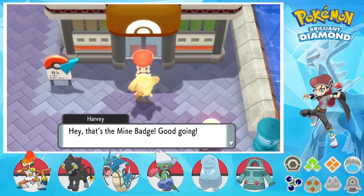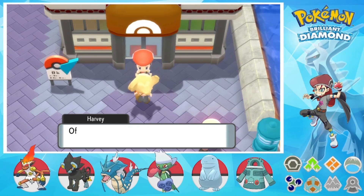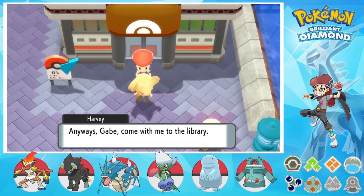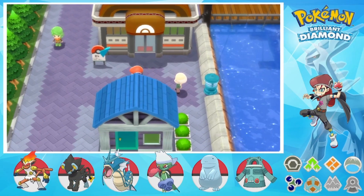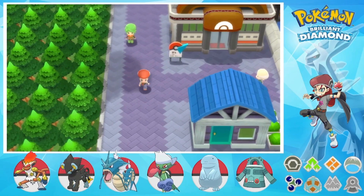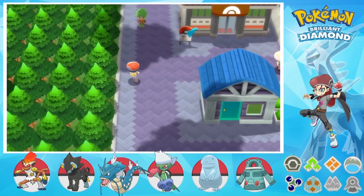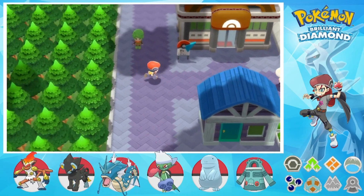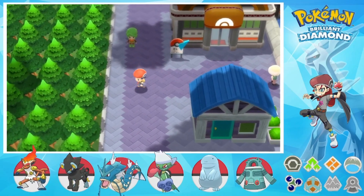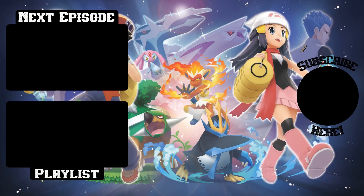And we're getting sucked into a cutscene — I had a feeling. Hey, that's the Mind Badge, good going. You're even tough enough to take a shot at becoming the Pokemon Champion. Of course, I'm tougher, so that's not actually going to happen. Anyway, come with me to the library. And we'll do that next episode. Next time on Pokemon Brilliant Diamond, we'll follow Harvey to the library to see what research we need to do, since we were told to research the Legends of Sinnoh there. I'll see you guys in the next one — goodbye!